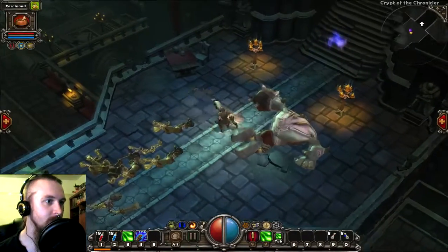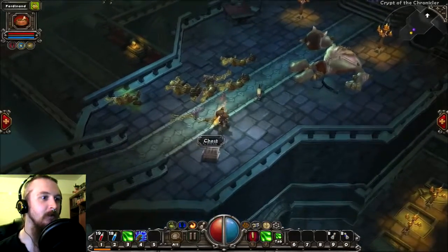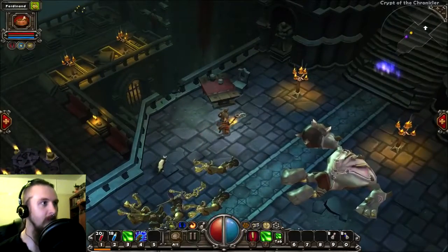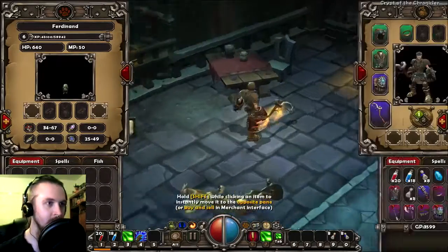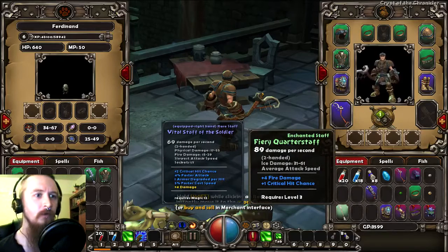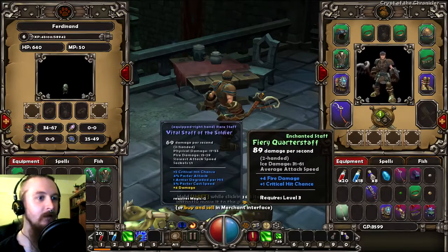My pack is full? Oh no! What am I going to do about that? I guess I'm going to have to give stuff to Ferdinand. Okay, this thing doesn't seem to make a lot of sense — it's called a Fiery Quarterstaff, but it does ice damage and extra fire damage. I think they just make these things up.